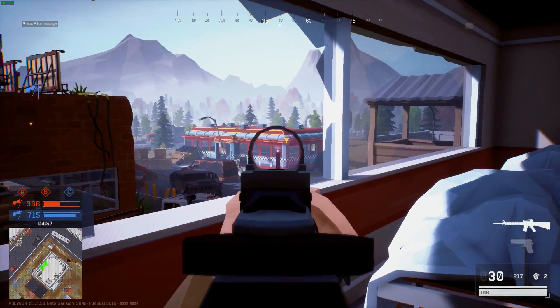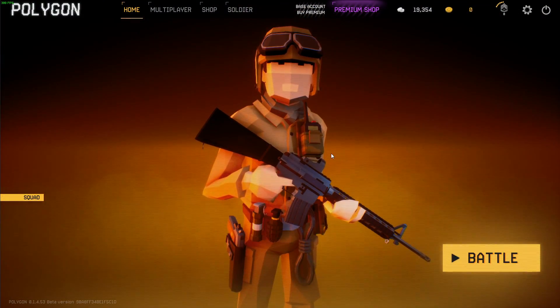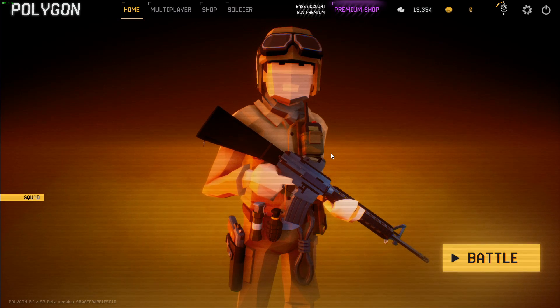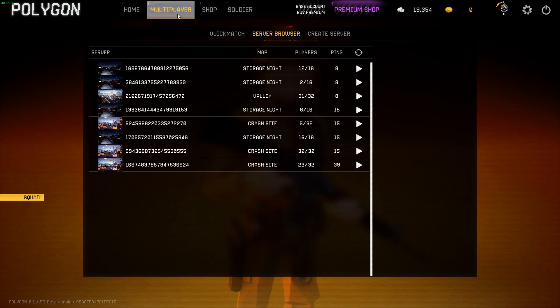Now that we got all the tutorial stuff out of the way, I can show you guys the actual game. When you first load up the game you're going to see a menu just like this. You're going to be introduced with a soldier holding the weapon you have equipped. I'm going to give you guys a quick rundown on how you play the game and what you can unlock.